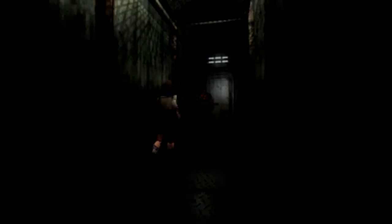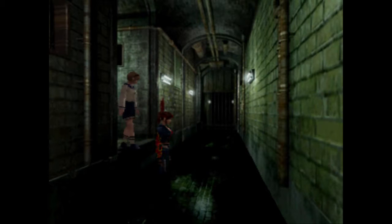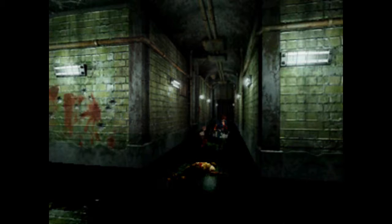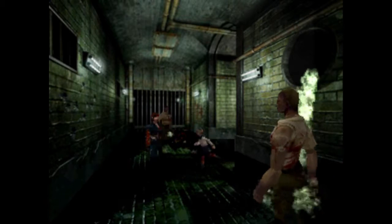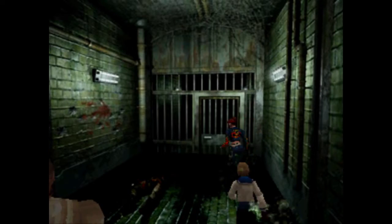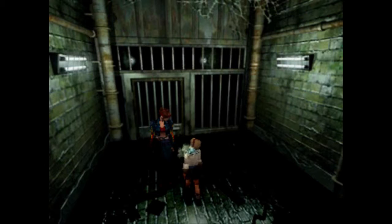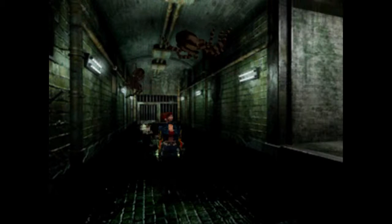Thankfully, this time around the sewers aren't filled with spiders — mostly. The second room still is. This time around we got something different. This time around we got a lot of zombies that don't do much, honestly. The vomit attack — I think that's actually the first time we've seen that this time around. It doesn't do much other than damage you or maybe stun you. I don't think it can poison you. And now we're back to the spiders, and I almost got poisoned. That would have been bad.